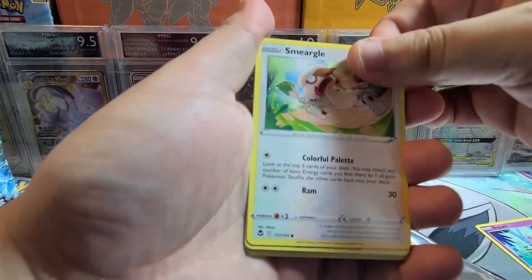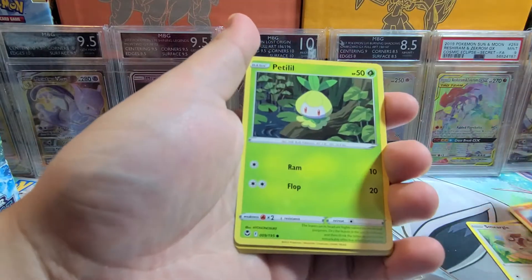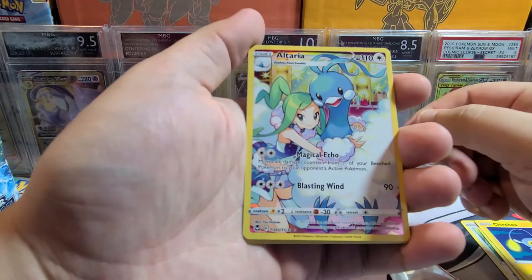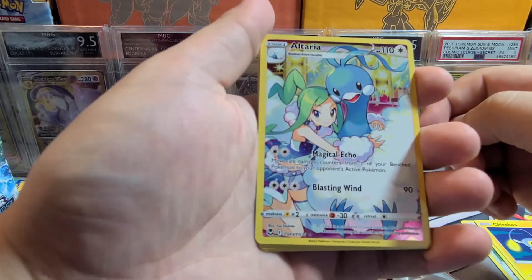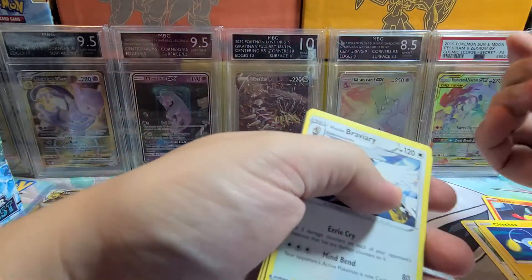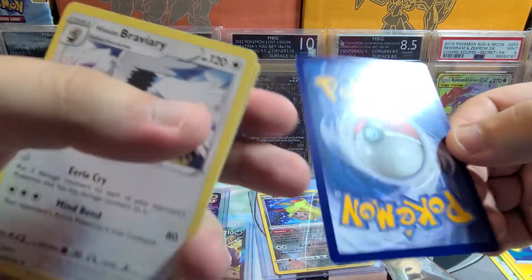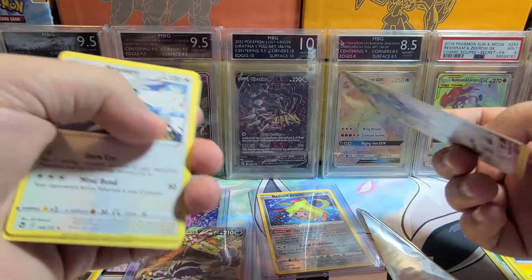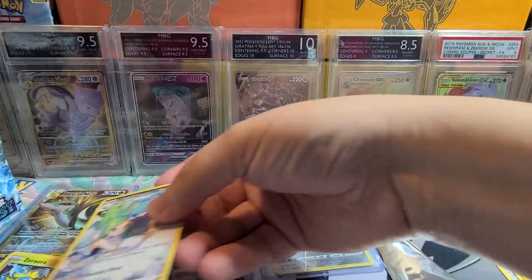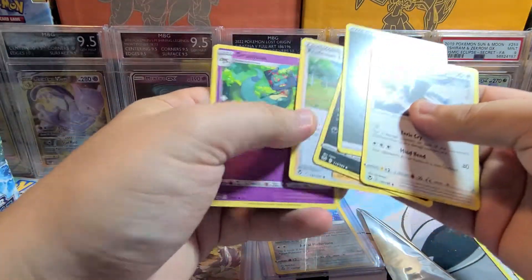Pack sixteen: Esper, Smeargle, Litten — I love this art. And there we go: Trainer Gallery Altaria. Really cool, really cute. Pretty decent condition too — there's a bit of wear on the back, but it looks good. It's fine. And we also got Raviary.